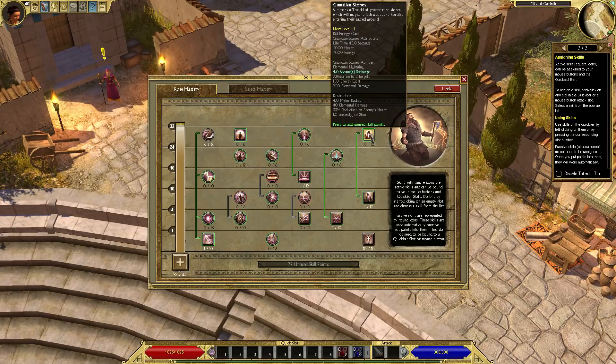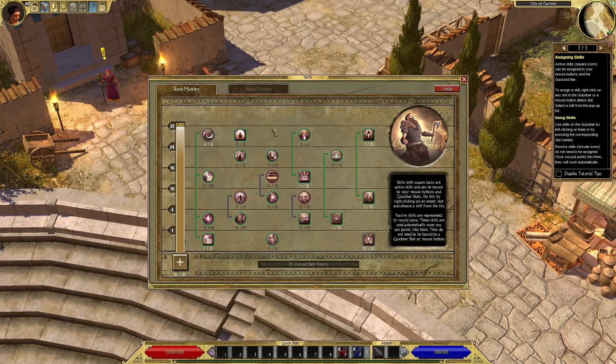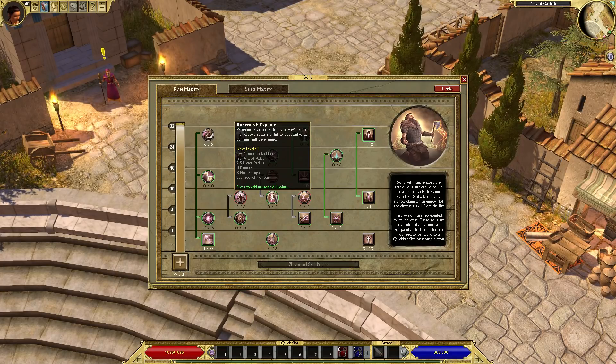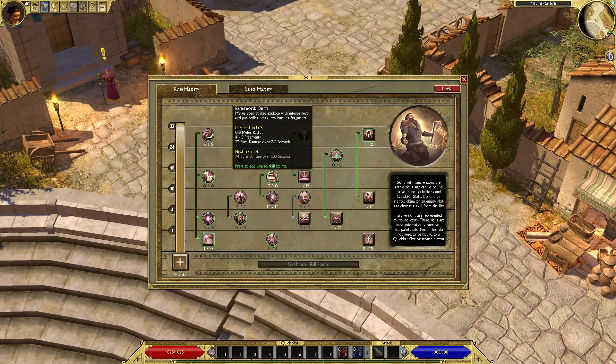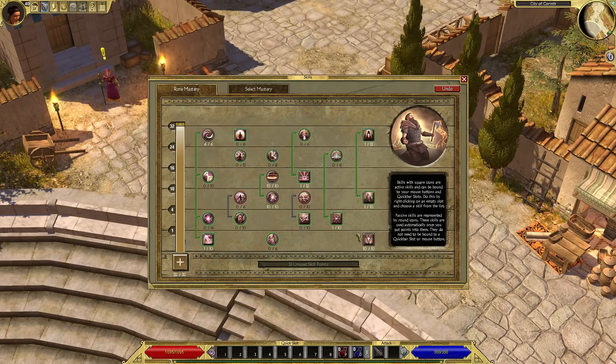The Guardian Stones is actually a completely different ability than the Menhir Wall — it's not just an upgrade, which is kind of interesting. There's also Energy Armor and a bunch of passives. Rune Words Explode means weapons inscribed with this rune may cause a successful hit to blast outward and strike multiple enemies. If you max it out, each of your attacks has a 20% chance to cause an explosion, which sounds pretty good. You can add even more damage on top of that.